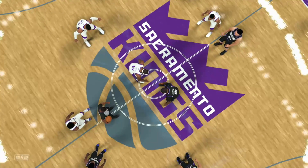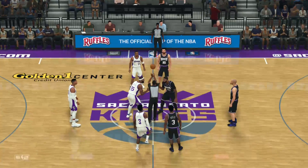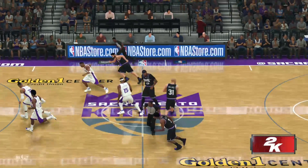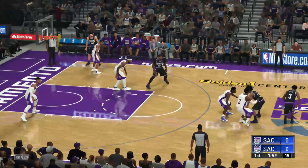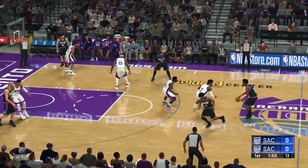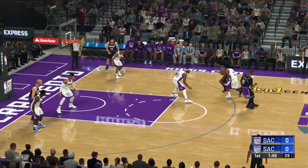We got Sactown Finest 96 in the black and Aqua Thunder in the white. It's going to be a brilliant game. Let's see how it unfolds. Sactown Finest wins the tip. They have a lineup of Fox, Heald, Pager, Pollard, and Cousins. Aqua Thunder on the defensive side have Robertson, Heald, Christie, Holmes, and Cousins. Let's see who's going to come off victorious.